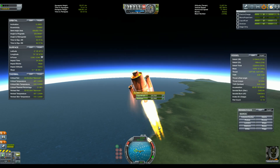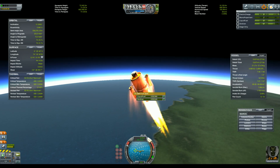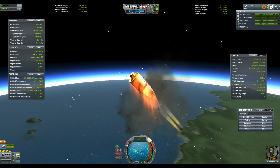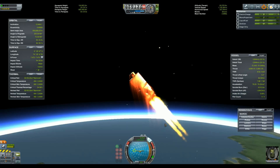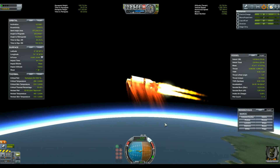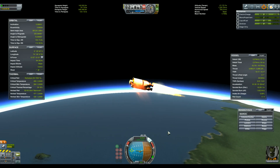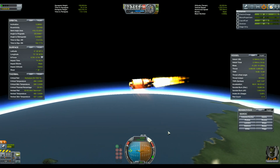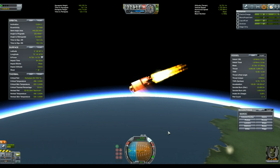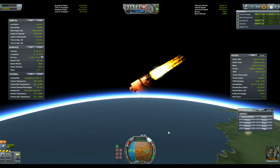I did a few prototypes that I'll spare you, but I did kill a few Kerbals before I came to these two designs. This first design is quite simple — it's a Mammoth engine and a few drop tanks, some of which have boosters under them. The trajectory I'm using is also quite simple: I shoot straight up for about 20 km to build a lot of vertical velocity, and then I tilt progressively to build some horizontal velocity as well.